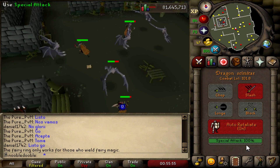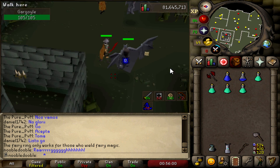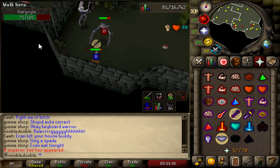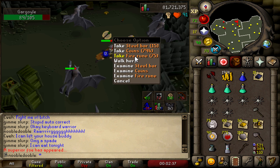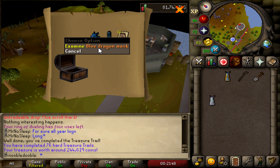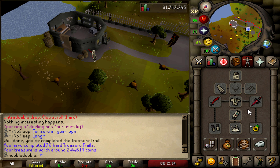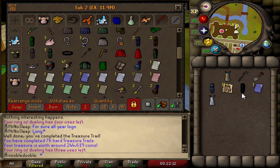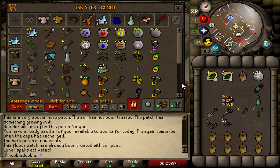After all that crafting and skilling, I need a break - back into some slayer. Got a gargoyle task, a fat 240, and it's my first extension. It happened! 3,000 slayer points - what a stacked clue! I got a blue dragon mask - I don't have that one, I have the green one. And as for the ancient page, it's page four - of course, four of those now.